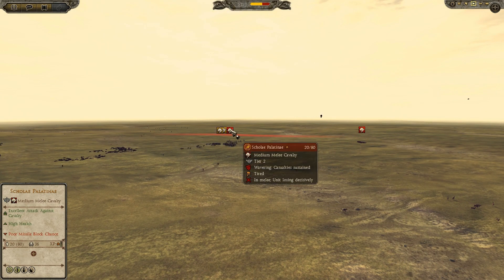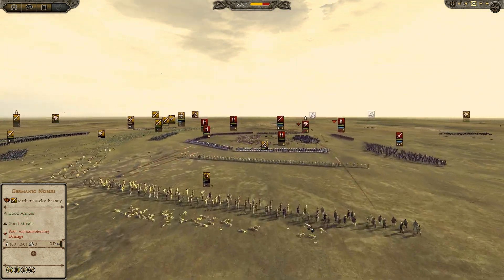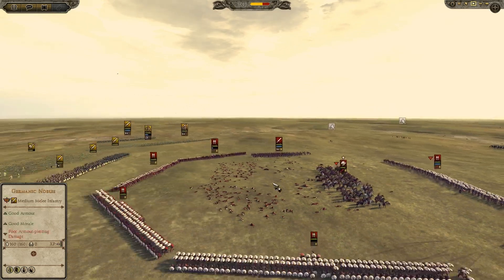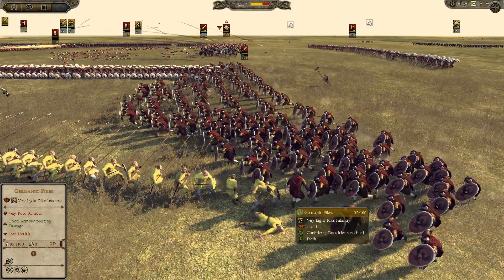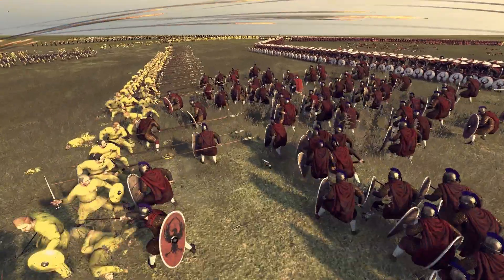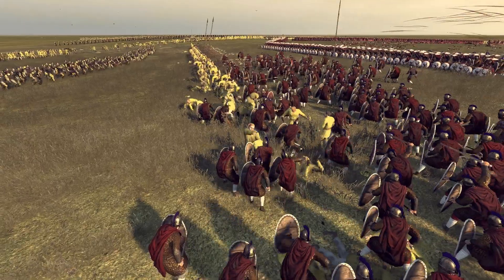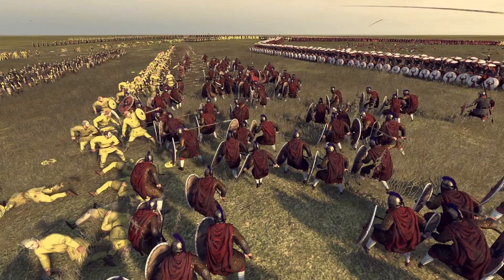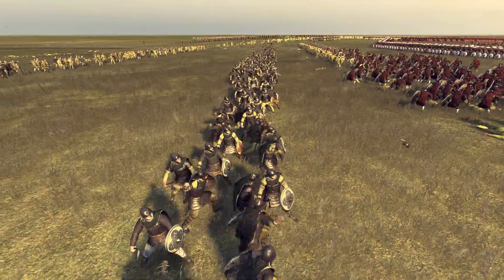I will finish the other one, and he can't do anything with his cavalry here. Finally his guys are coming to charge my pikes. My pikes work, but they attacked from the side, so they don't have a chance. Even if they came from the front they don't have a chance, but from the side - it's terrible.